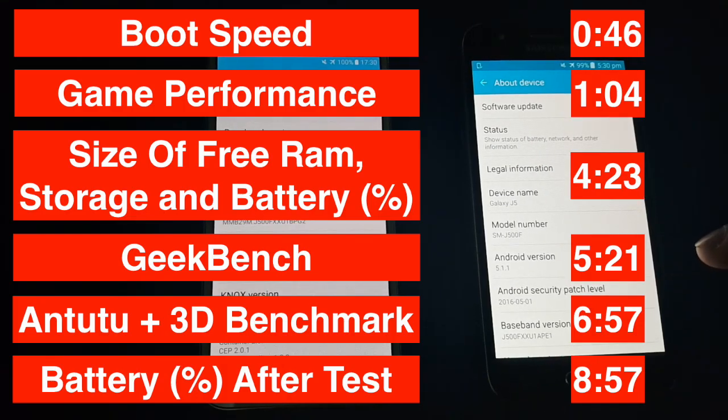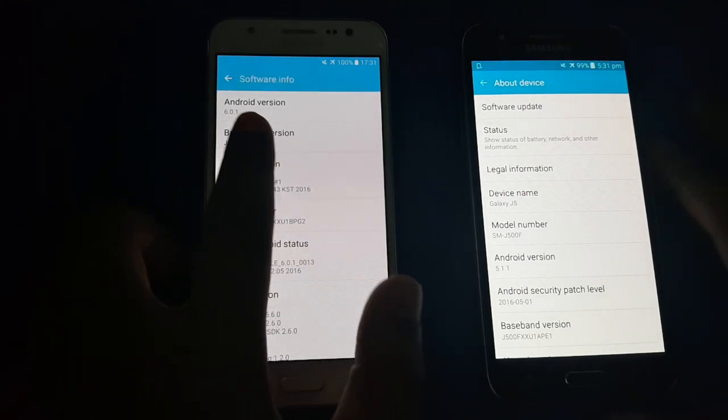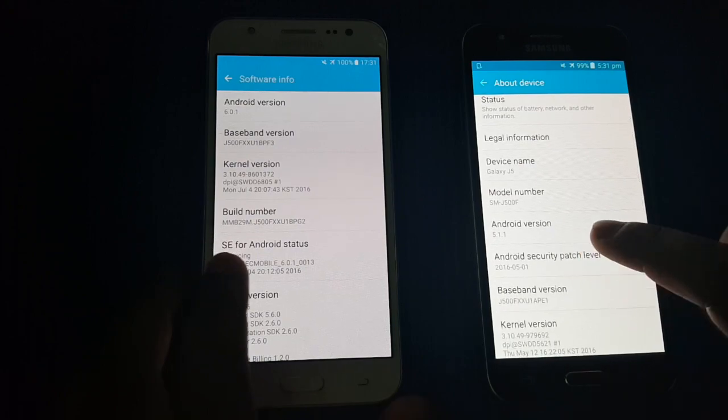Hello guys, this is Sekiro Genuine and today I'm going to do a comparison between two Samsung Galaxy J5 SMJ500F. As you can see, this one is running 6.0.1 and this one is 5.1.1.